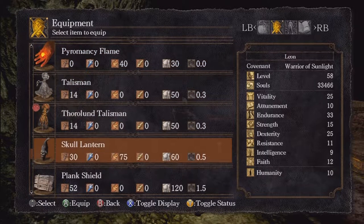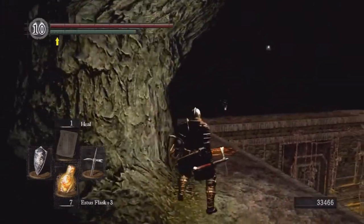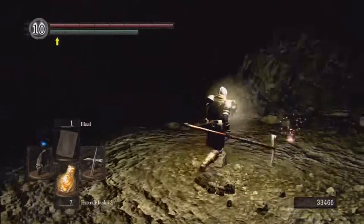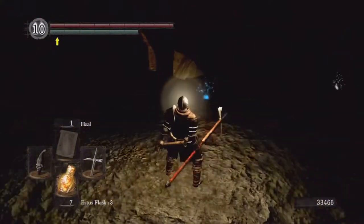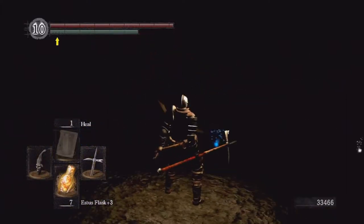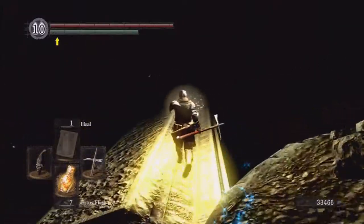I'm going to switch out my talisman since I don't really need it — I only have one heal miracle, so it's not that useful. If you hold the skull lantern out like this, we can light up the area and see where we're going, at least better than without it. If you don't have it, you have to follow these markers, and it's quite treacherous. So we're going to proceed with caution.